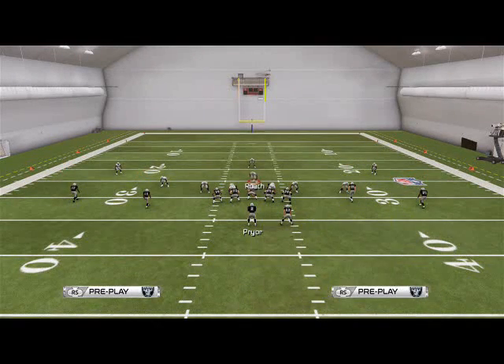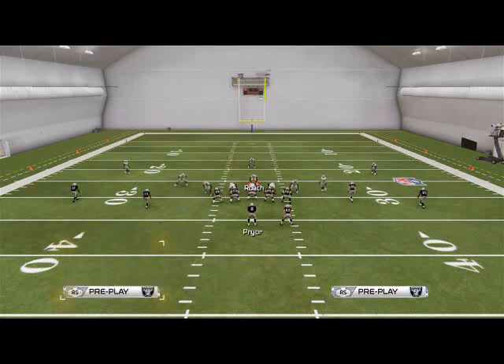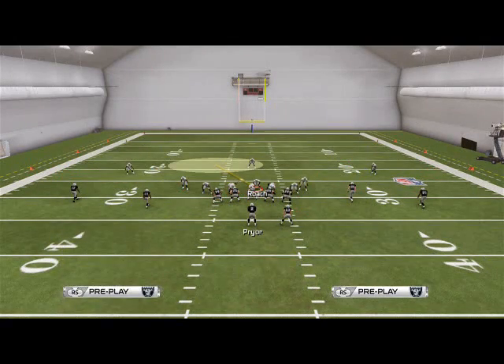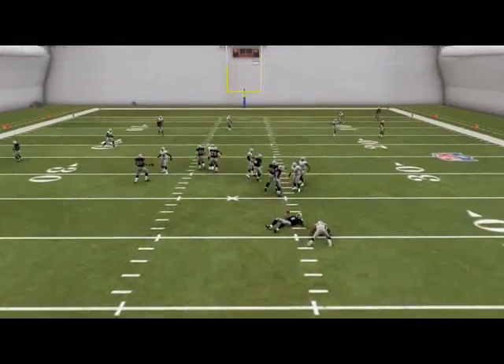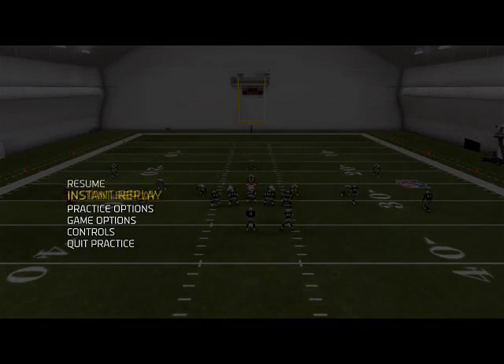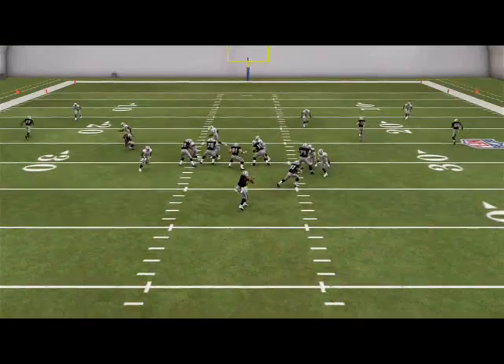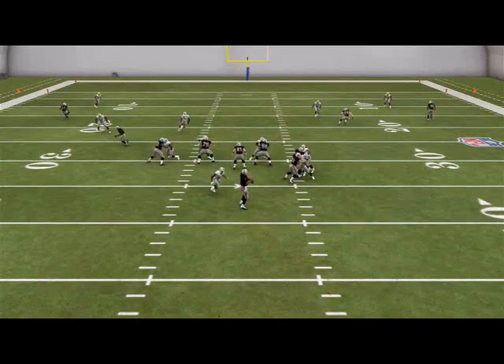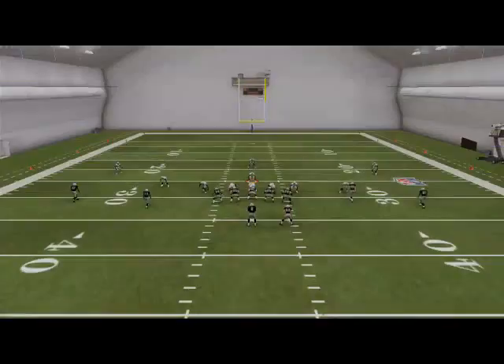Now let's take a look at what happens when they block a running back. So base-align, crash your line to the left, put Roach in a zone, man-align, base-align, and then re-blitz that linebacker on the right side of the screen. Your main priority here is that left-side pressure. Snap-go — left-side pressure still comes in even though they're blocking a running back. The quarterback thinks he's got your blitz picked up, but he's still got pressure coming off his left side. Where are you going to throw the ball? Maybe that corner route out, but it's still going to be a dicey throw with the user-control. It's going to be very difficult.